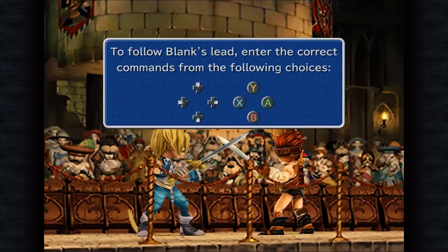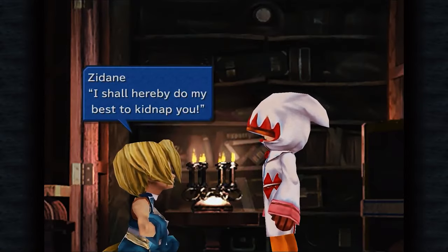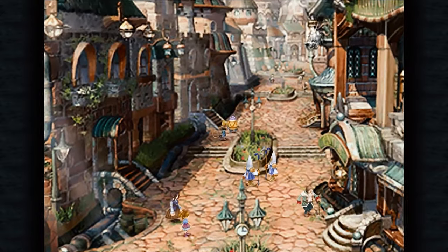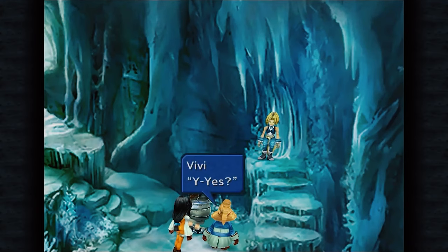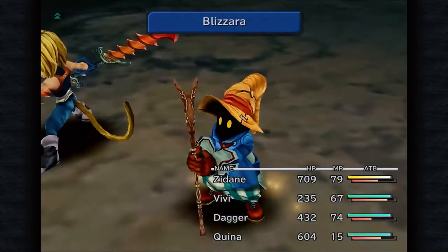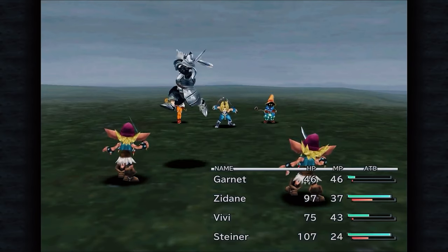In the game you mainly play as Zidane, a thief who's part of the Tantalus Theater Troupe. They travel across the world performing plays, and in the opening chapter you plan on kidnapping the princess — but in an unexpected twist, she's willing to come with you. Her mother is planning something sinister, and from here the adventure begins. Throughout the game you travel across a wonderfully charming medieval world full of incredible characters, all with unique quirks and big personalities.